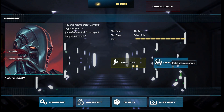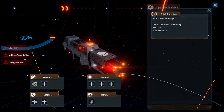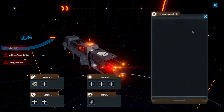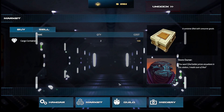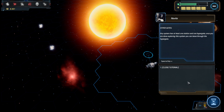The hangar is where we can repair or upgrade the ship. Let's see the upgrades available — weapons, defense, support — but there's nothing available at the moment. Every system has at least one station and one hypergate. Once you're done exploring the system, you can leave through the hypergate. Closing the tutorial.